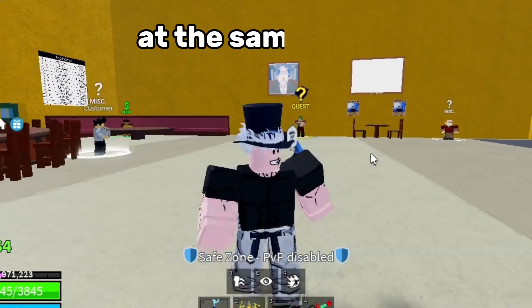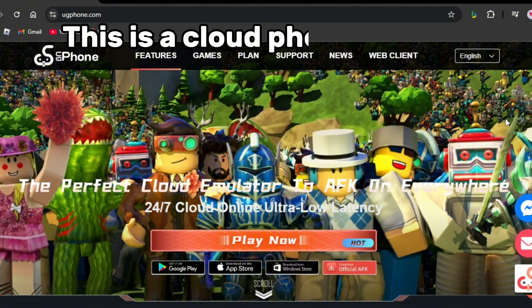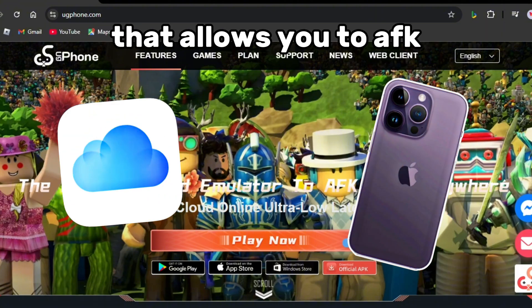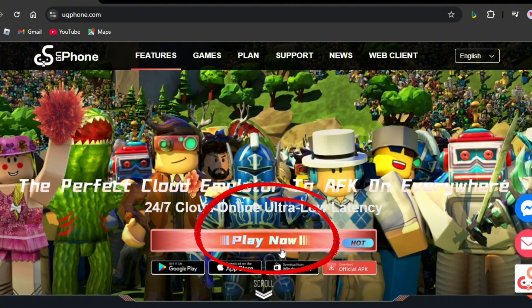Do you want to grind with five accounts at the same time? Here's how you do it. First, open UG Phone. This is a cloud phone service that allows you to AFK while your phone and Wi-Fi are off. Press play now and log in to get started.